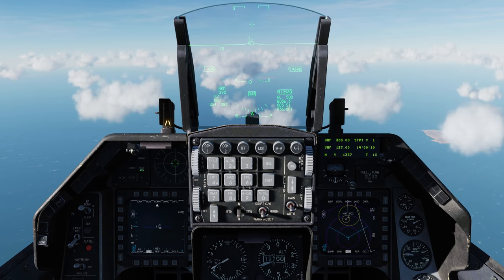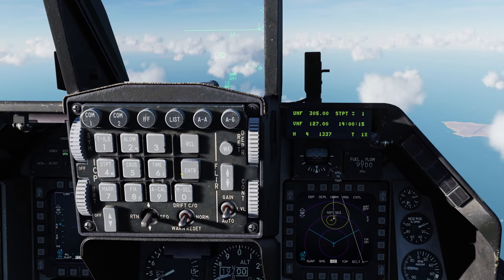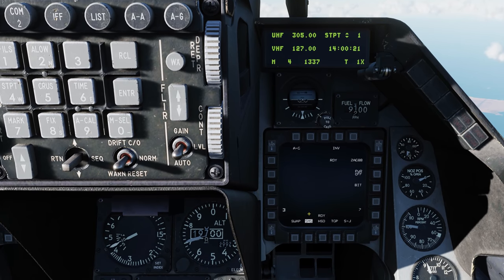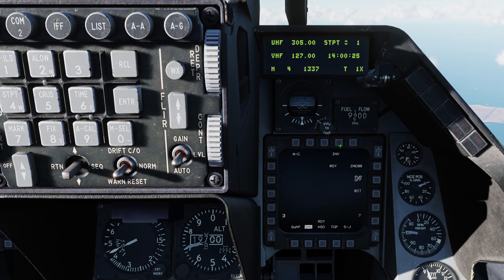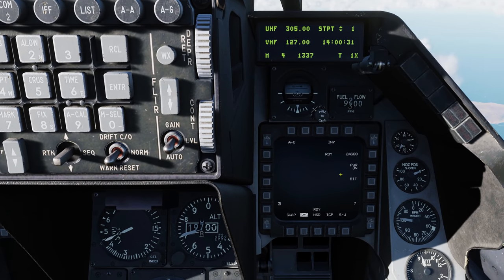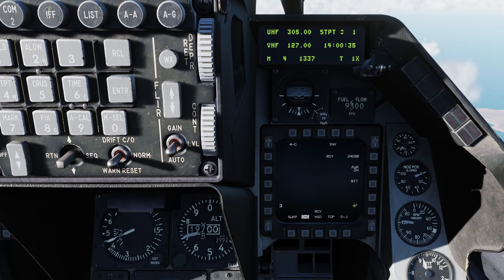Let's take a look at using the HARM in HAS mode in the Viper. First thing we'll do is go to air-to-ground mode. Because we only have HARMs loaded as our air-to-ground weapon, it automatically is brought up on the storage management system. We're in air-to-ground mode, and in inventory we can see what's on the jet — two AGM-88s. We'll go ahead and power these on manually, and we can see we have HARMs on station three and station seven.